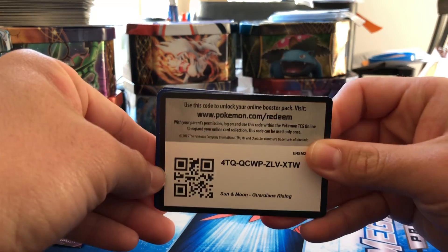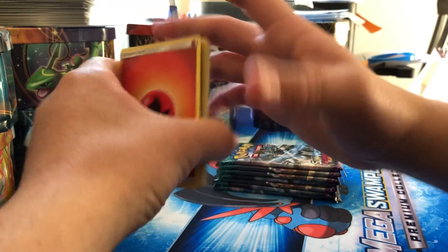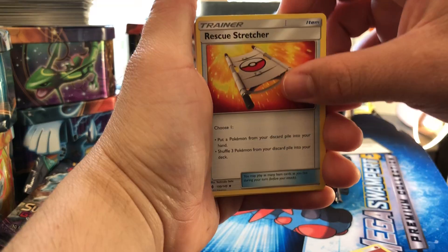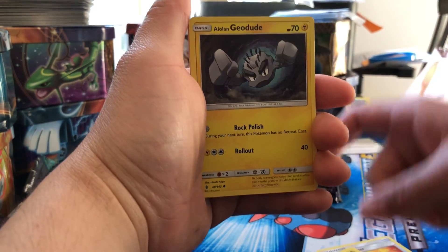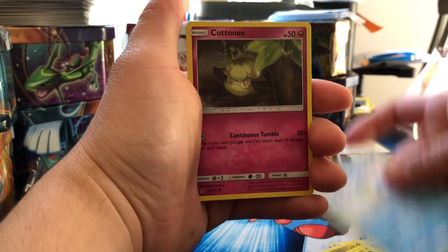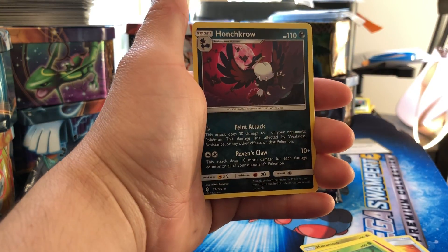Here's a code card for you — one, two, three, four. Got a fire energy, a Sudowoodo, a rescue stretcher, Hakamo-o, a Alolan Geodude, Mudbray, Alolan Sandshrew, Cottonee, a Bellsprout, reverse holo Trevenant, and a regular rare.